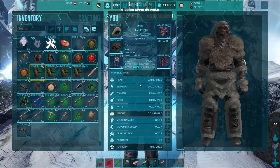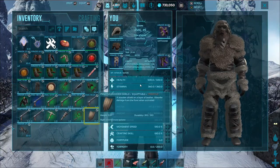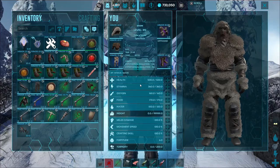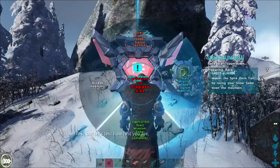On Gamma difficulty, you're going to be getting things like a single pistol and maybe some ghillie boots. On Beta, you'll have the addition of desert cloth boots a lot more. And on Alpha, you'll get a big mix of all three with obviously much higher quality.